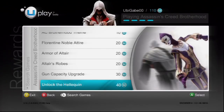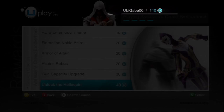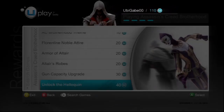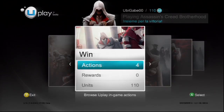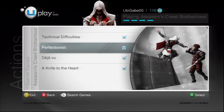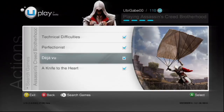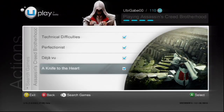One thing you may notice here is that ACB includes more rewards than previous Uplay games. To unlock a reward, you need to have enough Uplay units. You can see how many Uplay units you have at the top of the screen right next to your Uplay login name. These are earned by accomplishing Uplay actions. You can use units earned in any game to unlock rewards. This will be important because there are more rewards in ACB than you can afford, so you'll either have to choose carefully or find another Uplay-enabled game to earn points from.